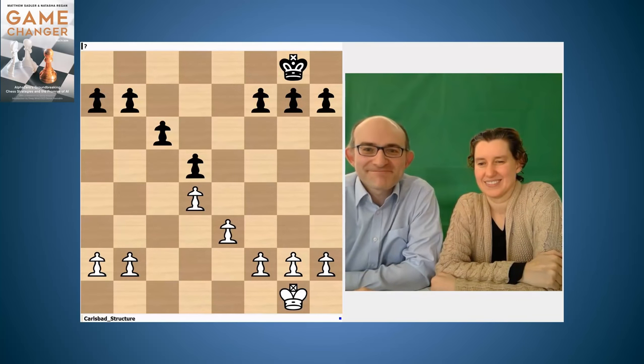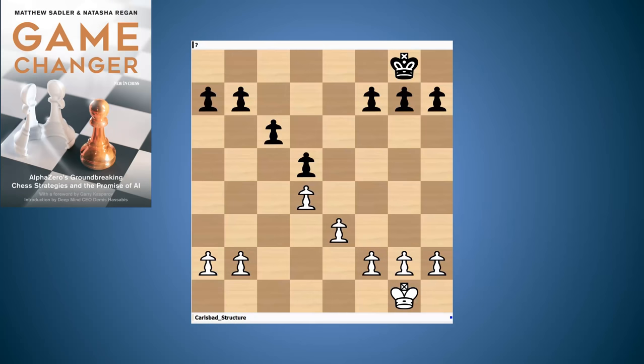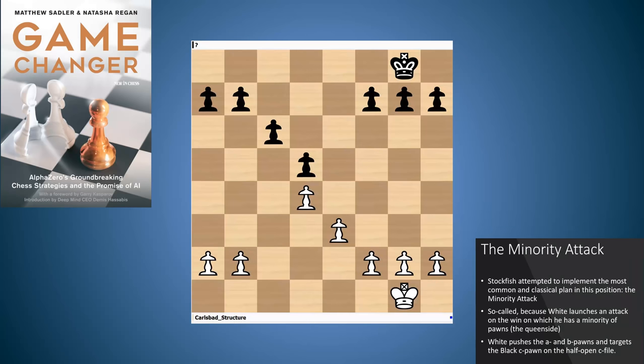Let's dive into the game. This position shows the Carlsbad pawn structure. It's a very common pawn structure and it arises if white plays Cxd5 and black answers Exd5 in the opening. This is considered a way for white to play with a solid position, a safe position and maybe a small edge. A typical pawn plan for white is the minority attack — that's where you launch up your b-pawn and a-pawn, try and get your b-pawn to b5.